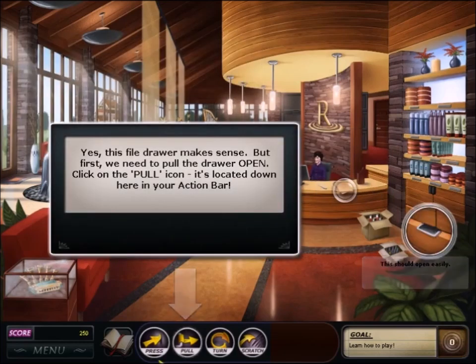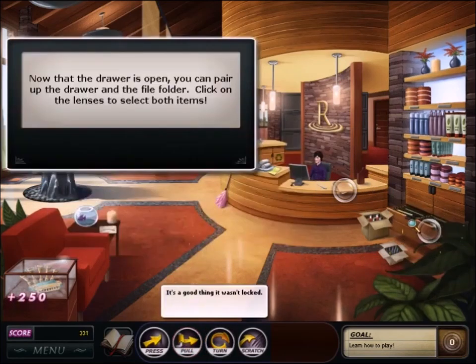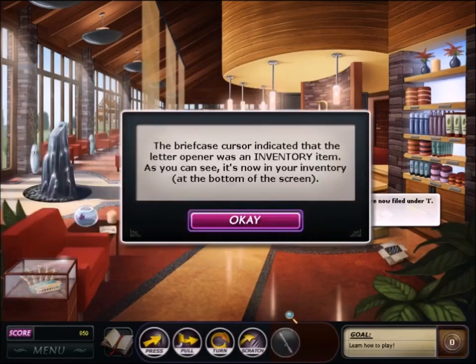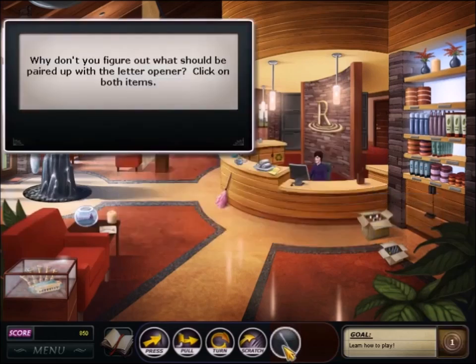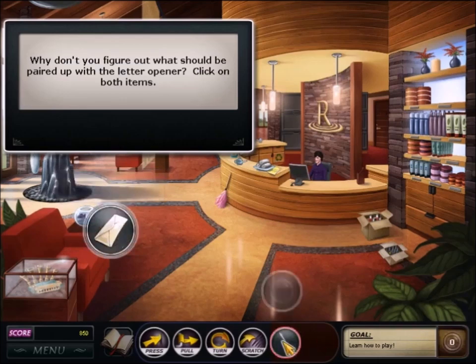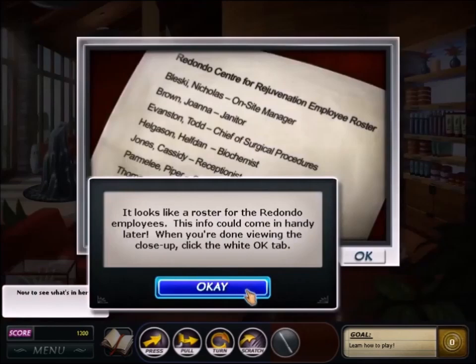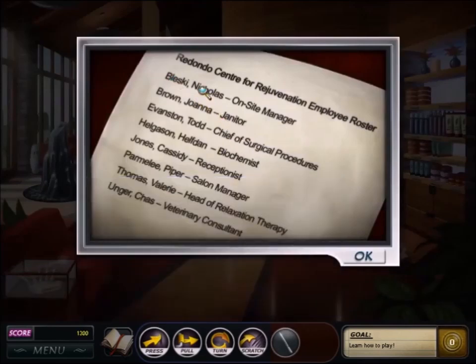Now we've got a hint button that cuts down on pixel hunting. Nancy now has an inventory which holds two items. It's not really used for too much besides holding papers with puzzle instructions so you can re-read them. The four action icons are more specific and more useful. The previous game had generic stuff like 'touch something' and 'look at something.' This one has seven different things: press, pull, turn, flip, lift, shake, scratch.